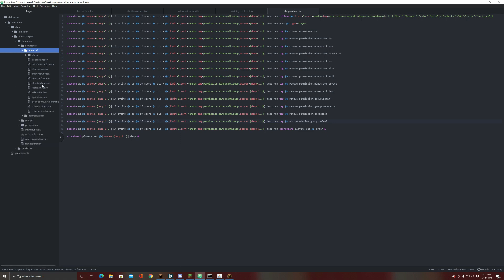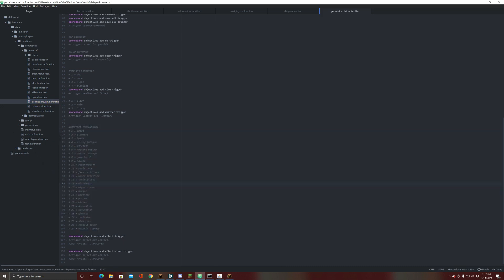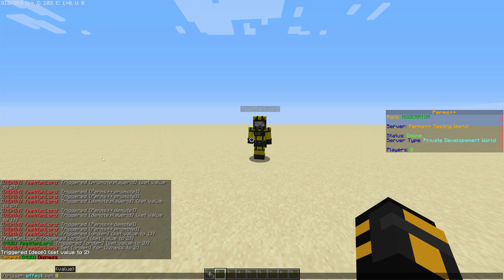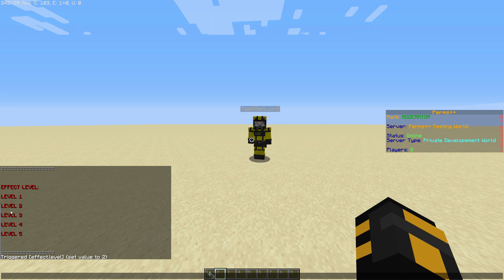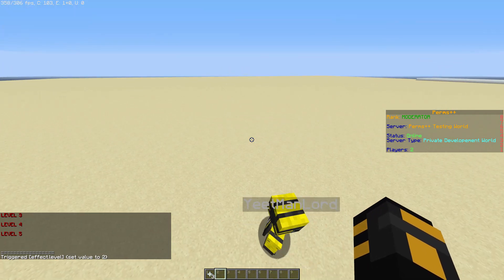In permissions.init, which is where you initialize all the commands, you can see all the commands listed. We're going to get jump boost - slash effect set 8 (8 is the effect ID), and you're going to pick the level, level 2 jump boost 2. Boing boing - big jump!